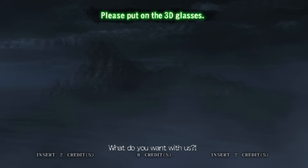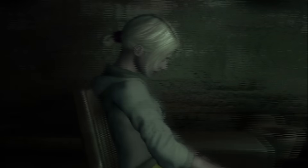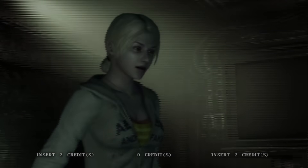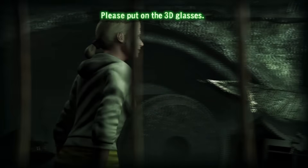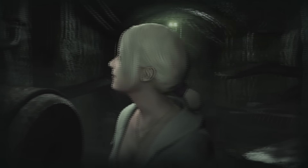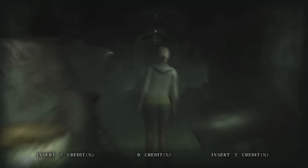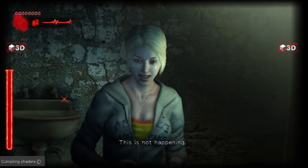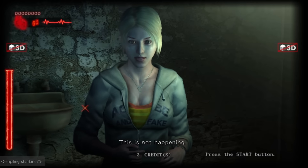We're going to start off with Dark Escape 4D right now, and I will show you that it is running in 3D mode. If you do have active 3D glasses, this should work on your PC — I've talked to a few people who tested it and they said it worked fine. The big hook about this game was: one, it could be seen in 3D, and two, there was a heart rate sensor on the actual light gun in the arcades that could monitor your heart rate. That's not going to be coming over to PC anytime soon, but the 3D capabilities will work. With the push of a button you can go from 3D to 2D.